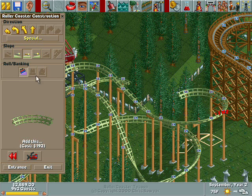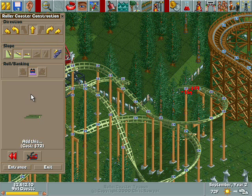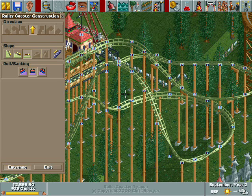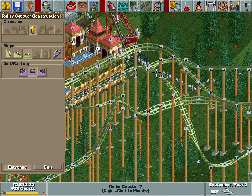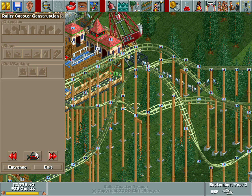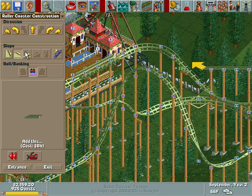We got a sharper turn. 12. And finish. Yeah, this is gonna have to do. We'll delete one station platform. And delete that.